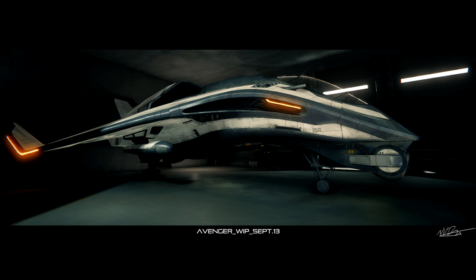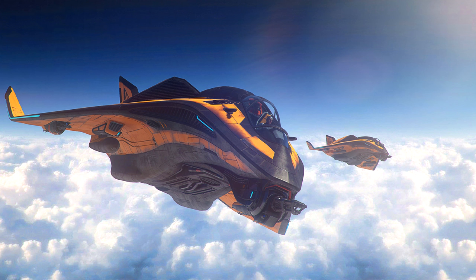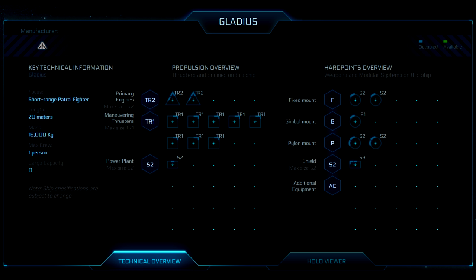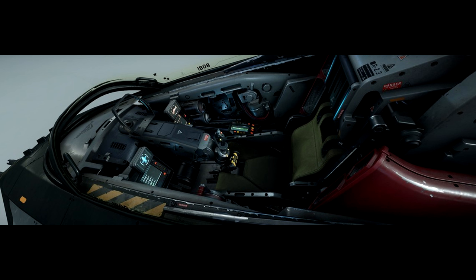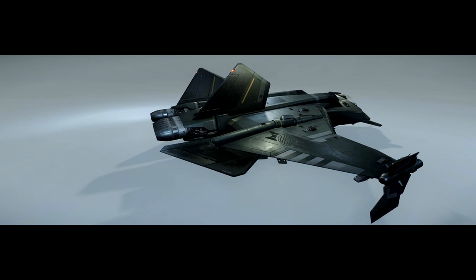If you want to focus on pure dogfighting, it comes down to cost and armament preference. If you like ships that fly quickly, look nice, and favor missiles over guns, then the Gladius is your ship. It has very large and numerous missile mounts, meaning you can do a lot of damage and punch above your weight class against bigger ships. The downside is missiles will likely cost a lot of credits, and if you run out you're left with pretty underwhelming weaponry. The ship flies well for outmaneuvering targets, but it's not very durable.